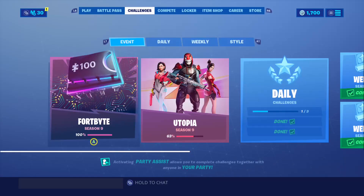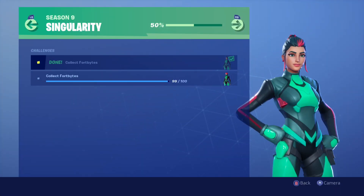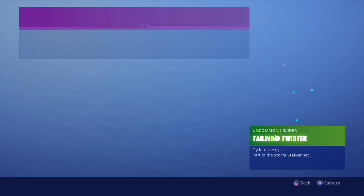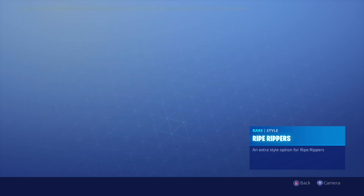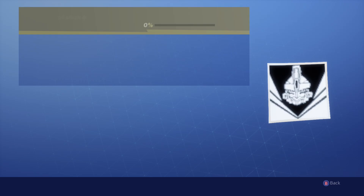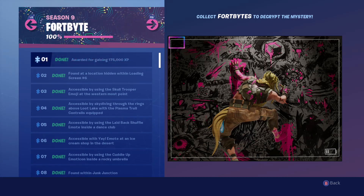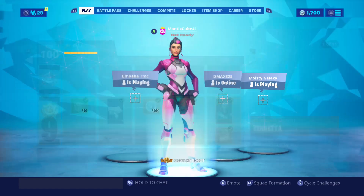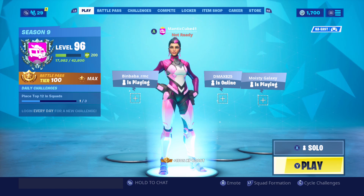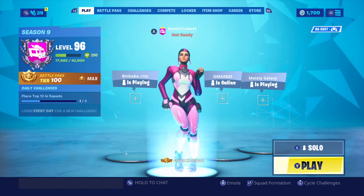And we unlocked, obviously, a bunch of different stuff by collecting Fortbytes. If you guys don't know, head over to Challenges — I know they don't go away, but if you hit the RB tab, it actually shows you all of them, all the stuff we unlocked with Fortbytes. Unfortunately, all we got was a loading screen, but it's all good I guess. That's pretty much it for this video. Comment down below what you guys think of the Fortbyte Challenges. We made video guides and locations on all of them, so go check out our Fortnite playlist — link is in the description. Hope you guys enjoyed. Catch you guys in the next one. I'm out.